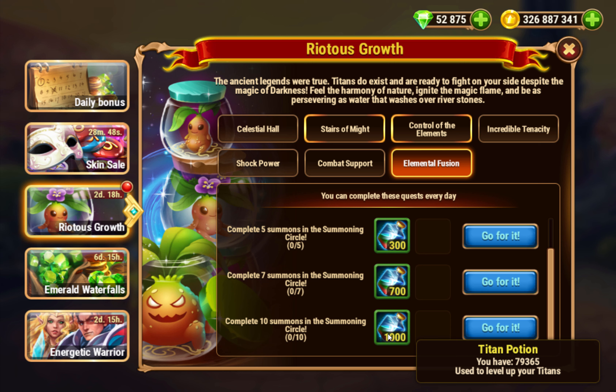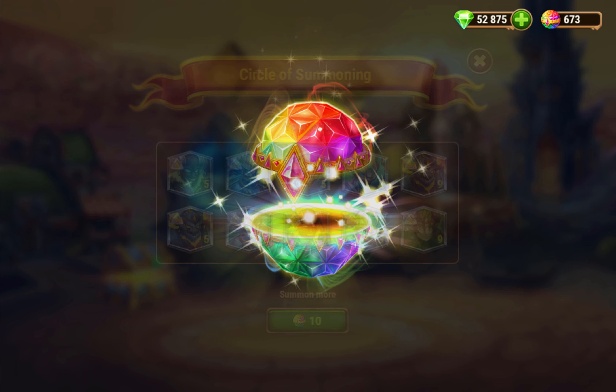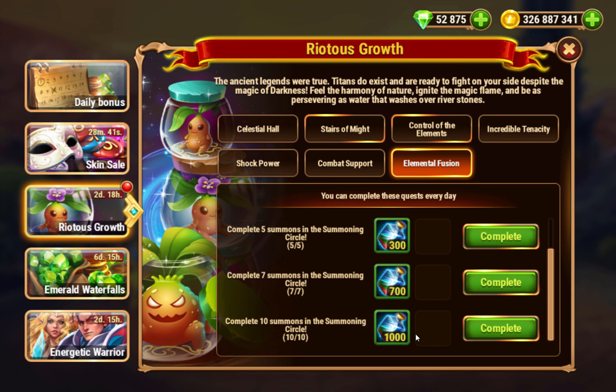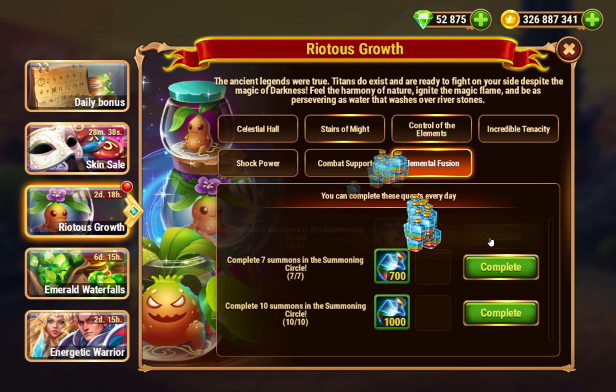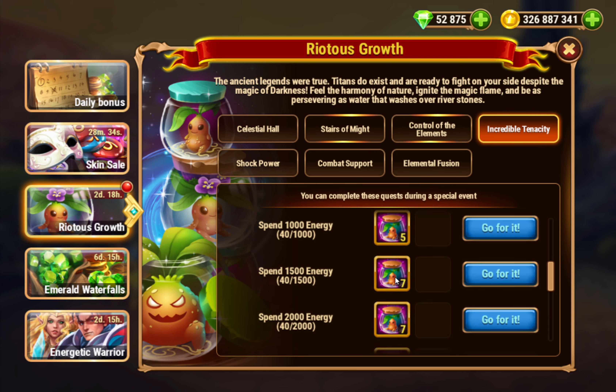These are actually a daily one, so you want to do this one every day to get your potions — you just want to open ten. That should get you the quest. Open ten, so that's a daily, just do that every day. Then there's the spend energy quest.